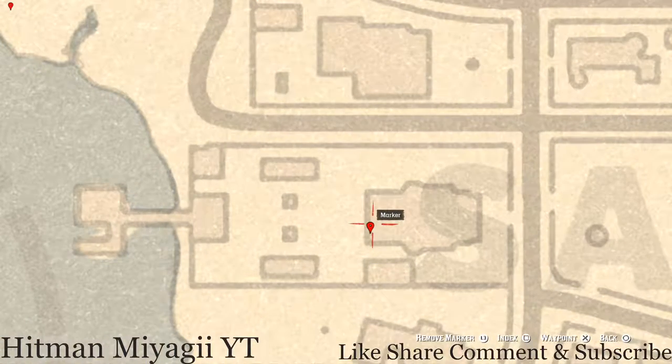Let's go down to our next marker, which is by the S of Saint. Right here at this location, on the back porch or deck of this house on the couch, you'll see an ebony hair brush — that's a family heirloom.